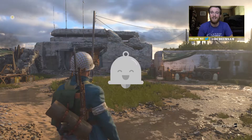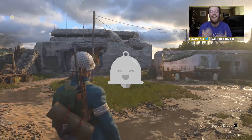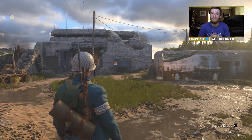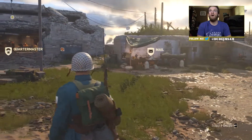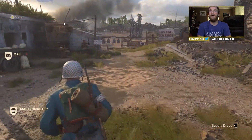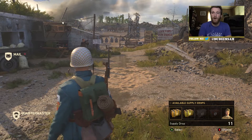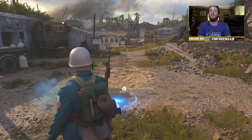Press that bell notification icon so you can be notified as soon as I post a video. Without further ado, let's hop into this video and see what we get. We've come to a nice little spot here, let's open it up. We'll start with the regular supply drops — we have 11 of them, let's toss them down and see what we got.